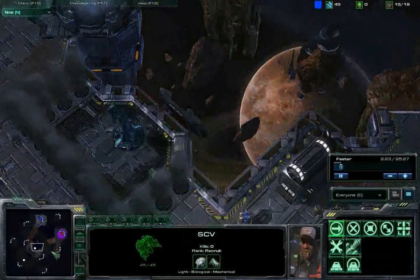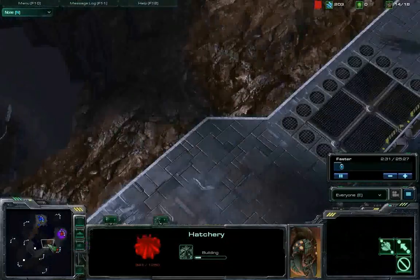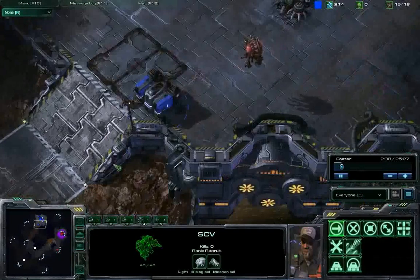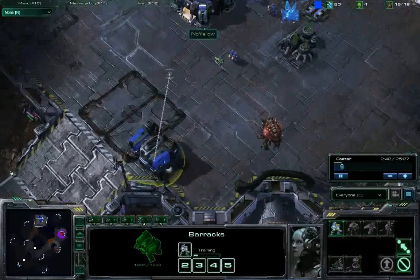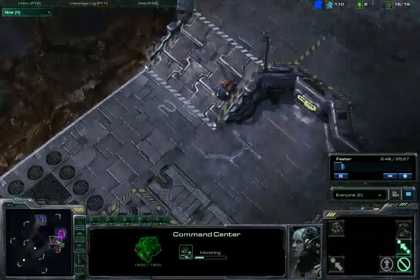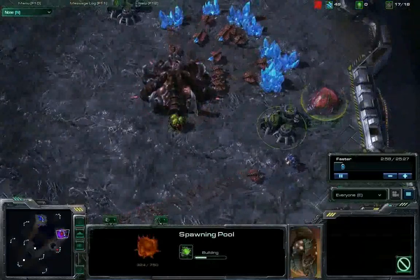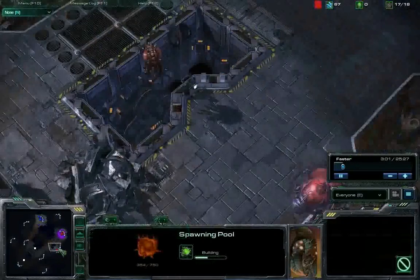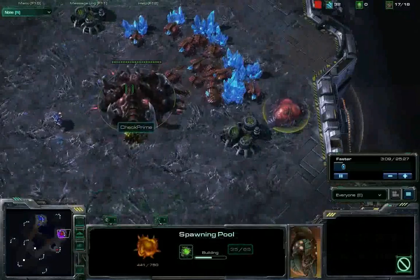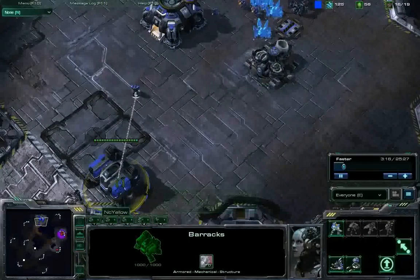Looks like Boxer's coming out with an SCV scout pretty early. Czech is actually going to grab this expansion first, before his pool. I guess that makes sense — there's a pretty long rush distance on this map, not as long as Kulas Ravine cross-position, but decently long. Boxer's now getting up that Orbital Command and pumping out that first Marine. You're going to see this pretty late pool — the hatch is about halfway done, pool about the same.